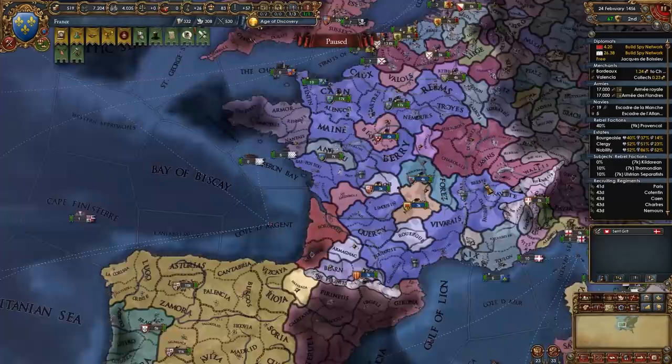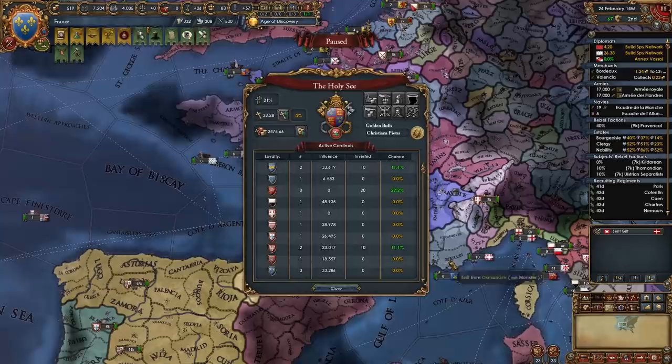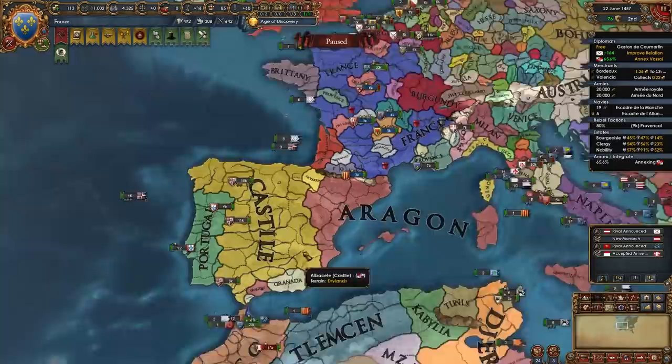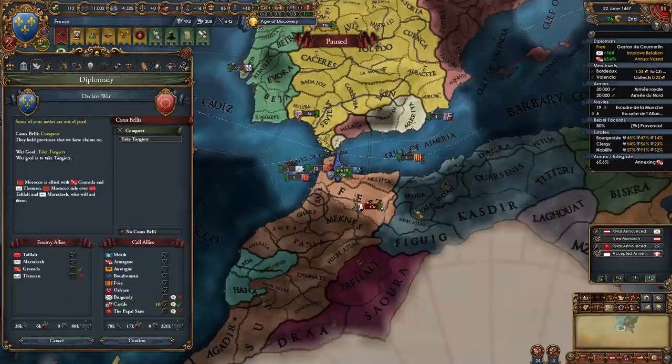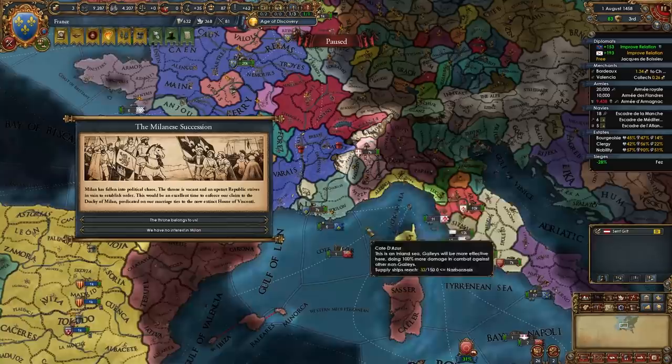After 10 years have passed, start annexing some of your French subjects — I'm starting with Armagnac. Check if you can take the papal power Send Papal Legate for minus 10% diplo annex cost. Now either declare on another French nation (checking aggressive expansion first) or go down to Morocco. I've gone to Morocco and will declare on them for the conquest of Tangier, calling in Castile even though it's not necessary. Morocco is annoying to fight because of their fort in Fez, but you'll handle it easily.